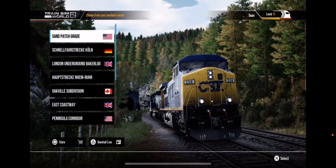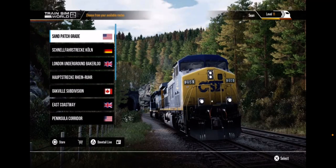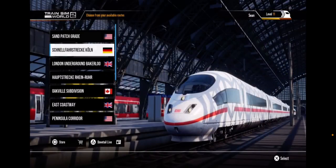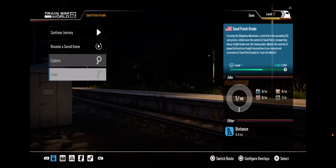Welcome back to another Train Sim World 2 video. Today is going to be a tutorial on how to work the scenario designer. This is for PS4, just to let you know. So you just select whatever route you want to use — let's do Sand Patch Grade.